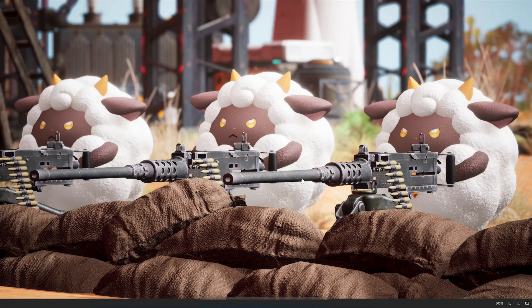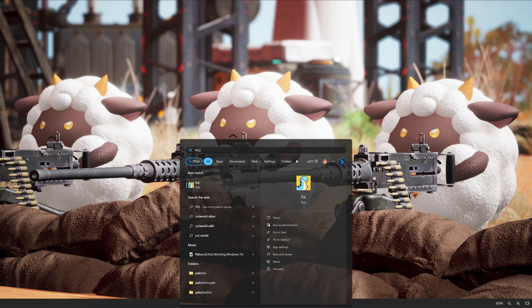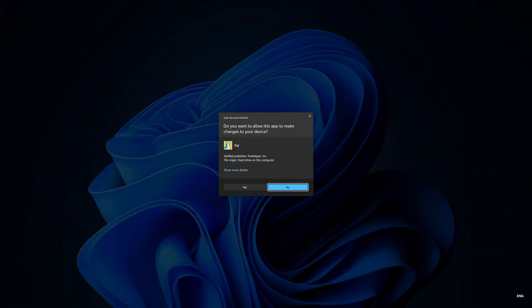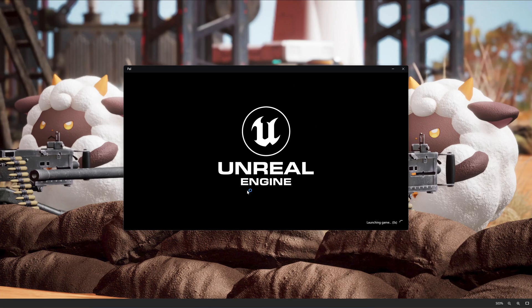First open your Start menu. Type Pal. Select Run as Administrator. Press Yes. Now wait for the game to load.